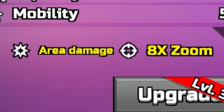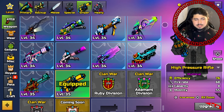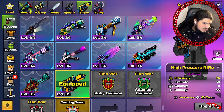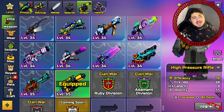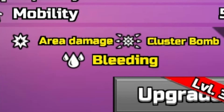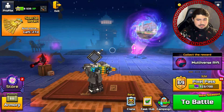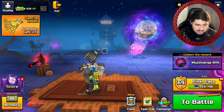Our sniper is gonna be the High Pressure Rifle, which has area damage and eight times zoom — a pretty big, thick, heavy boy. And as our heavy weapon we're gonna be using the Saboteur, which has area damage, cluster bombs, and bleeding. So that is the full loadout for today.